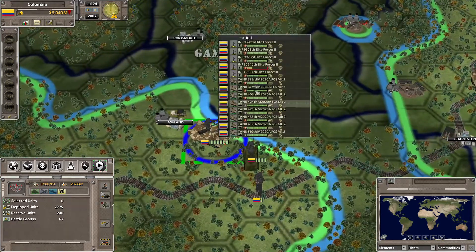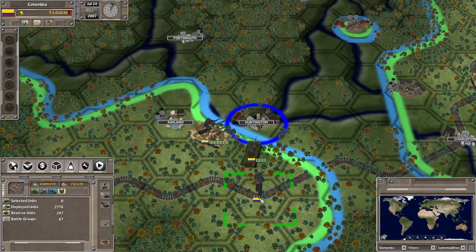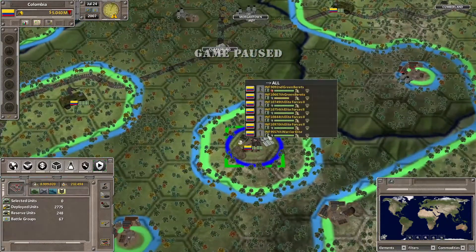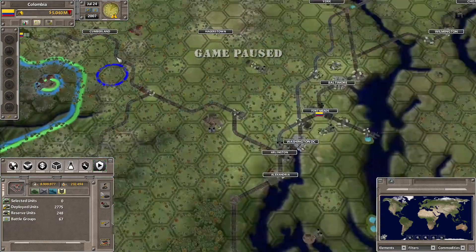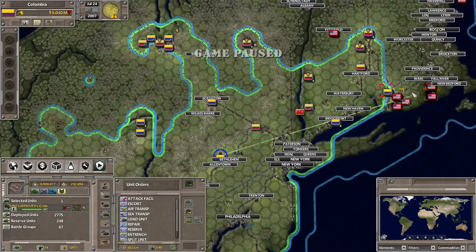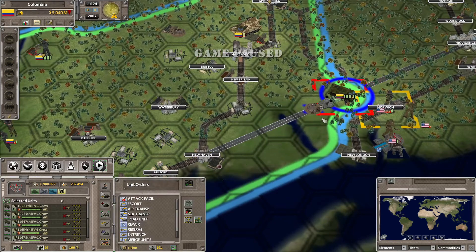Over here that one needs to go get some repairs but that unit can get into Huntington. We can probably start going around a little bit. Over here we've got quite a bit of infantry that can start attacking Clarksburg. We've got another unit that has been produced — let's go ahead and entrench there. Apparently we do have a unit that needs to pull back, so we'll send it to be repaired.